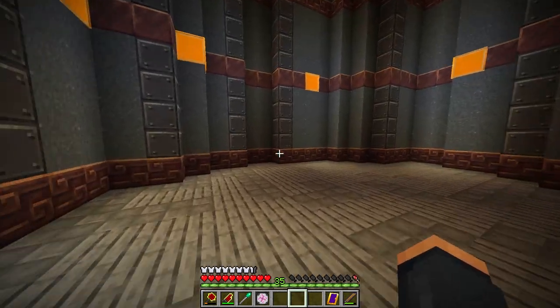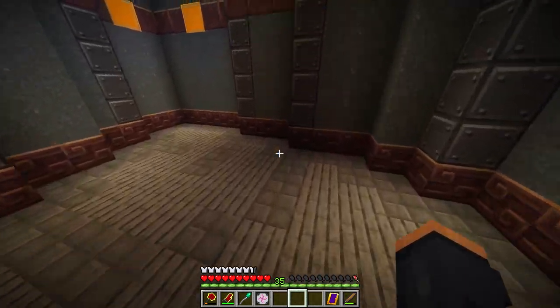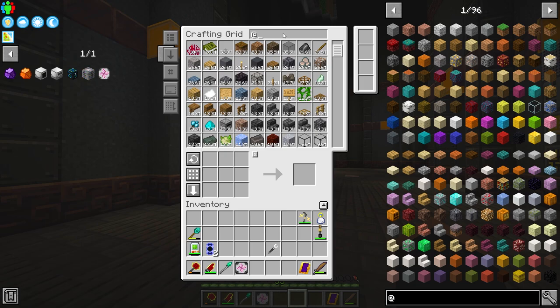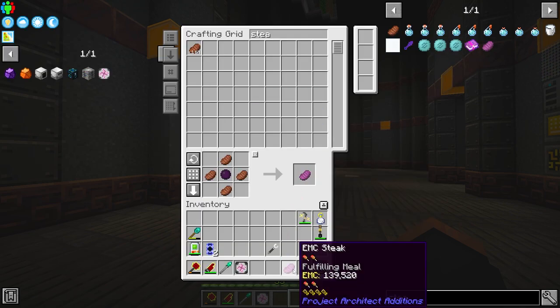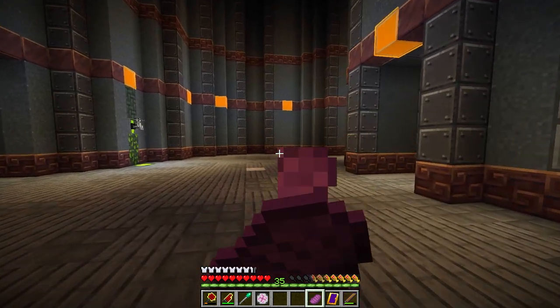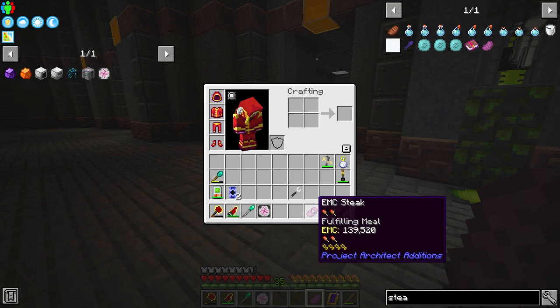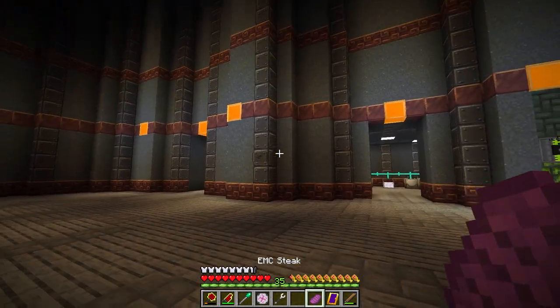My hunger is starting to really dwindle here. There is an item in Project Additions that's pretty nice. Project E has the ability to put a body charm on so you don't have to eat, but early on you might want some EMC steak. It's pretty cheap to make early on for what it is, and it is linked to you. It doesn't quite fill you up as much as a regular steak does, but it does fill you up at a cost of a little bit of EMC. Look at your saturation — bam, full. That's exactly what you want, and that's exactly what this steak does.